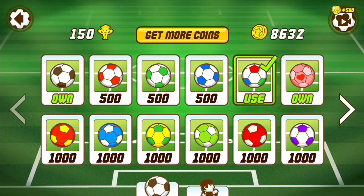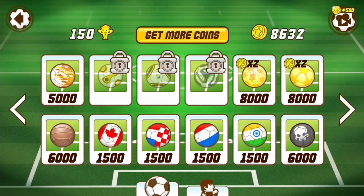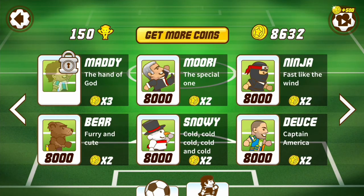I want to quickly show you guys the store. This is where we can buy new balls — you can see we can buy new designs, and there are some really interesting ones. You can buy ones with your country flag on, or some really expensive and fancy ones for 5,000 gold. We can also buy new football players — a couple of really interesting ones, some made to resemble real-life football players. We've also got a bear, which actually gives 2x gold, and a snowman. Lovely characters — plenty of stuff to unlock if you want to dive deeper into the game.